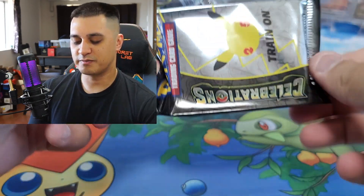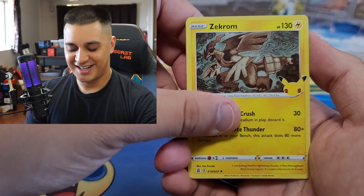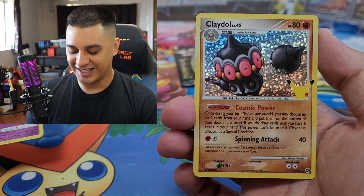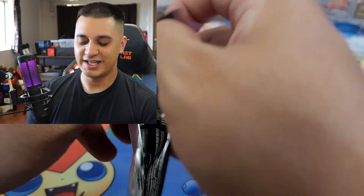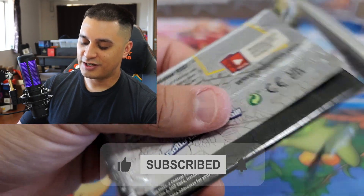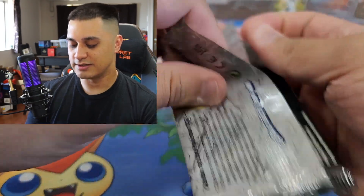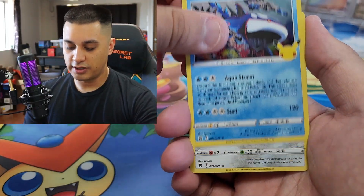All of the cards today are going to be given away since I've already master-setted this Celebrations set. Oh, we got a Mew — very nice! And then the classic collection Keldeo — very nice! Every pull today will be given away. All you have to do is like the video, subscribe to the channel, turn on notifications, and comment what your favorite pull from Celebrations is. Also let me know what your chase card is — have you master-setted this set yet? I know it's super hard to find.